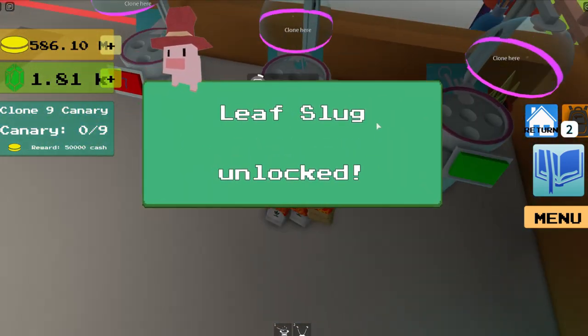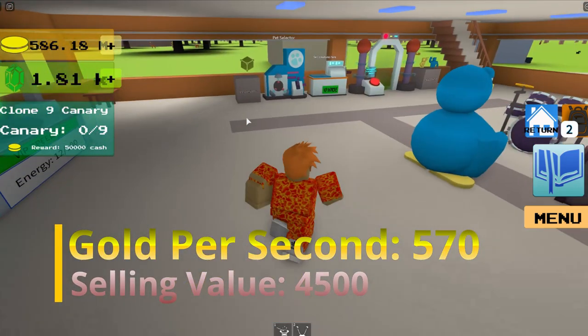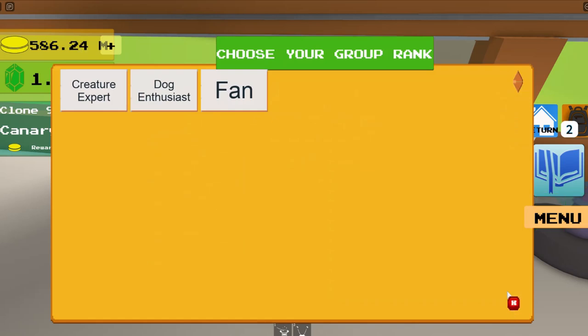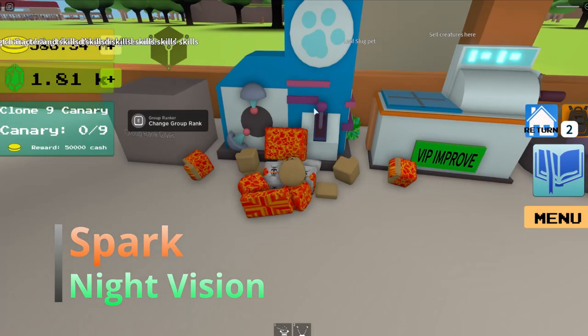I'm weird on my colors, but leaf slug — it gives you 570, pretty good. And then the skills on it probably give you slowness, I don't know why. It gives you spark and night vision.